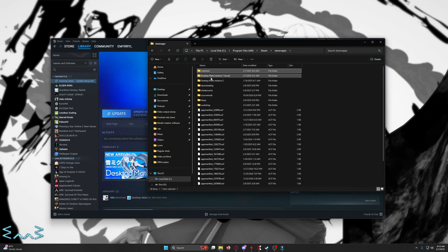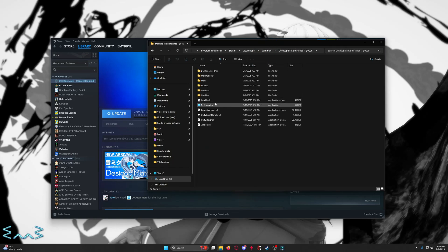What you're then going to do is right-click, make a copy, paste it here. Rename it to whatever you want — I did Desktop Mate Instance 1 Local, just so we know that this is Instance 1 and 2 again. Take both of these, put them back into your common folder. Come in here, go to Instance 1 Local, launch it.